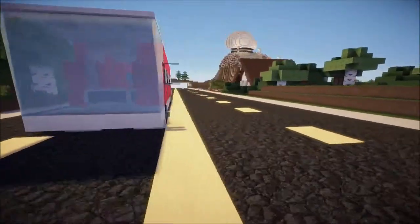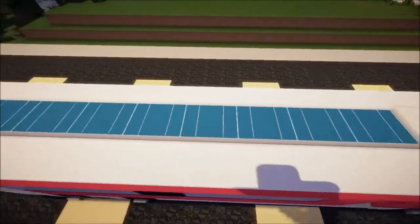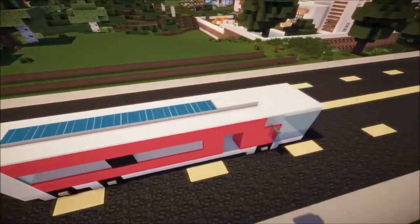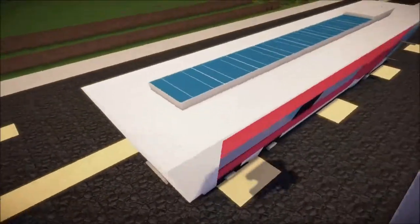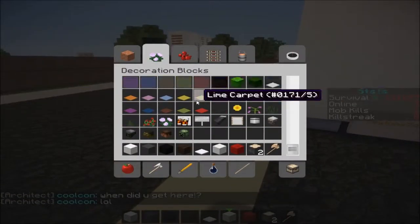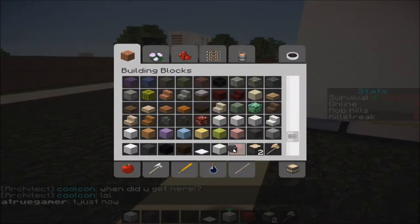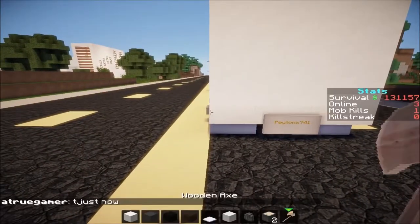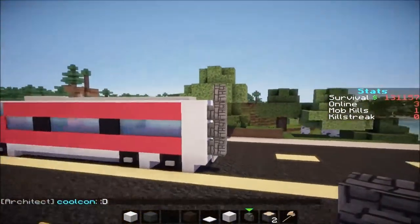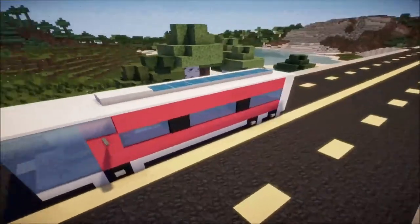It looks really cool. What I did was put solar panels on it so it looked like it was running off solar power rather than gas. If you don't want a solar-powered one and you're planning on building something like this, you can just stick cobblestone walls on the back like this and just leave them up, and it'll look like a gas exhaust, which looks pretty good. It looks good both ways — it just depends on what type of theme you're building in.